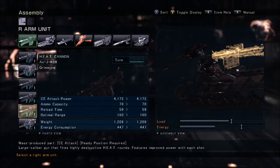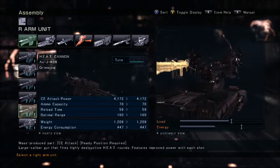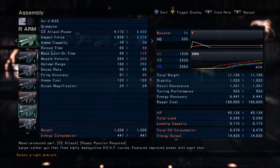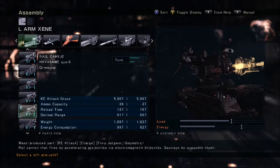For the weapons — right arm, the heat cannon, the AUJ-K28, all three tuning points in accuracy. If you don't put it all in accuracy, you only get about 200 muzzle velocity. If you do, you get about 81 more muzzle velocity. Without that, you're not going to hit anything; your bullet's going to be moving in slow motion. For the rail cannon, the Hayasami Mile 2s — two in damage, one in accuracy.